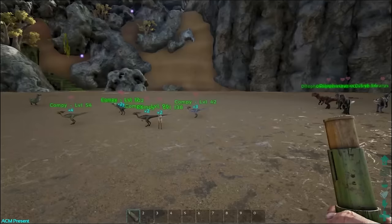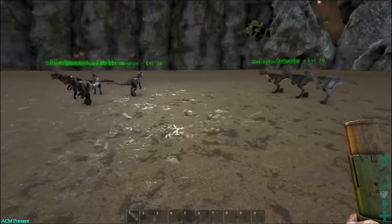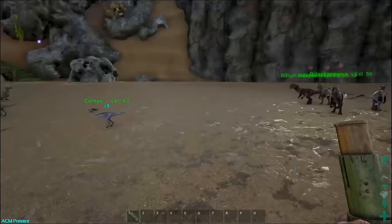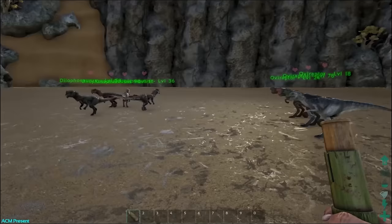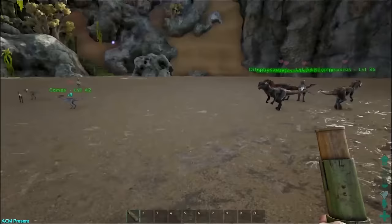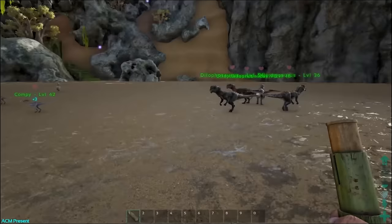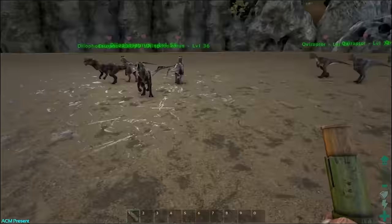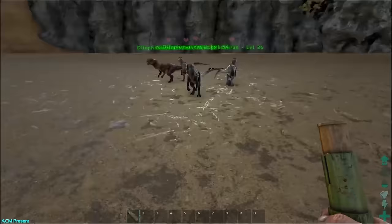Welcome back to a brand new video. In this one we're going to be talking about the new whistling techniques and commands. You can group dinos together in classes and groups, have them whistle to move to different places or attack different things. There's a lot of cool stuff in this update and we're going to go through all of it. Make sure you hit that like button and let's try to get this video to 100 likes.